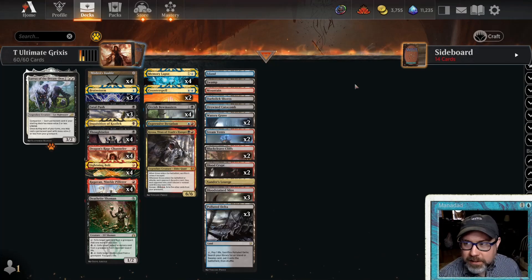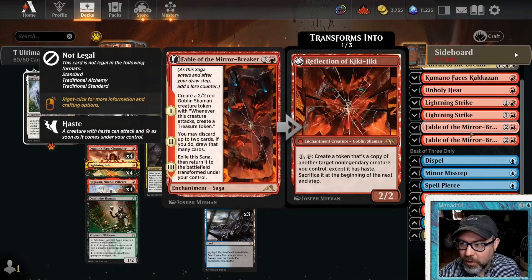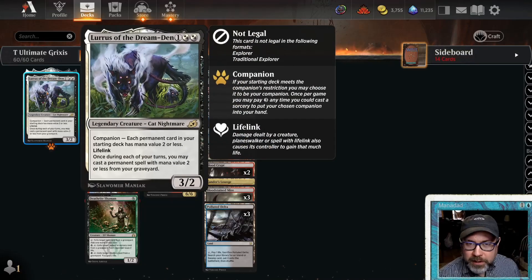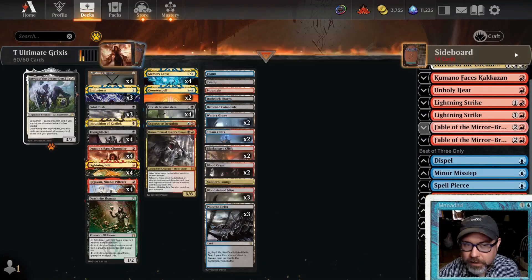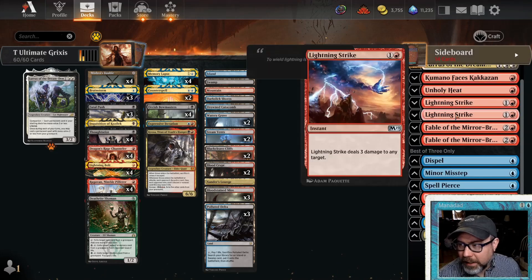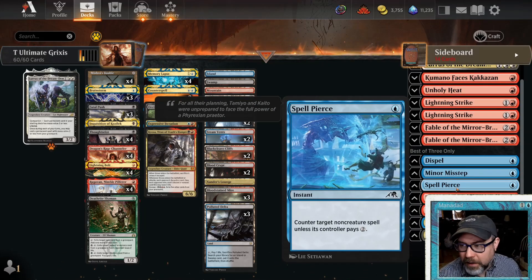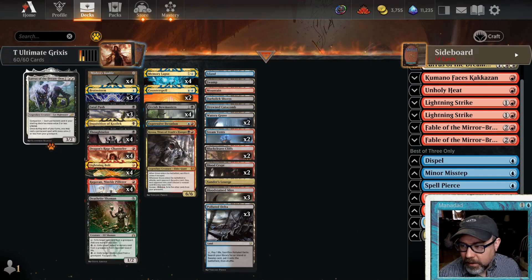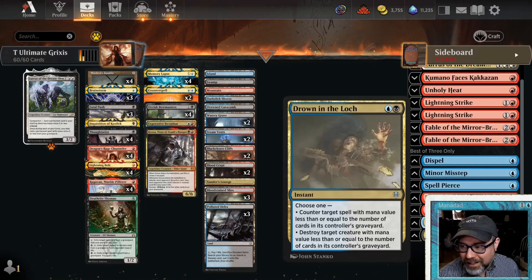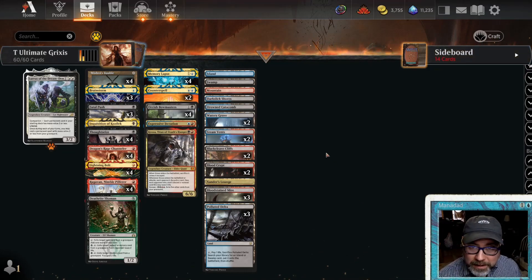We're running one Expressive Iteration and one Kroxa to keep the curve low. No Fable of the Mirror Breaker — we're running Lurrus. You could have a transformational sideboard where if the game's going long, you take out Lurrus and put in Fable. We could also consider Spell Pierce, but sometimes it's just a dead card late game. Drown in the Loch is great, Molten Collapse is great, but Molten Collapse being a sorcery in this format is rough — this format is just so fast.